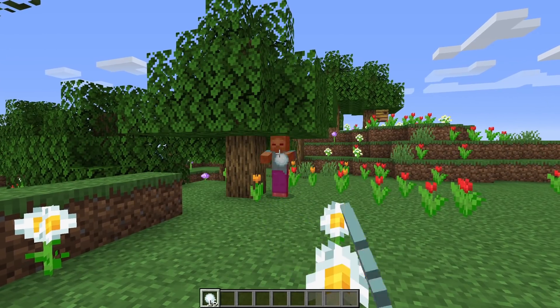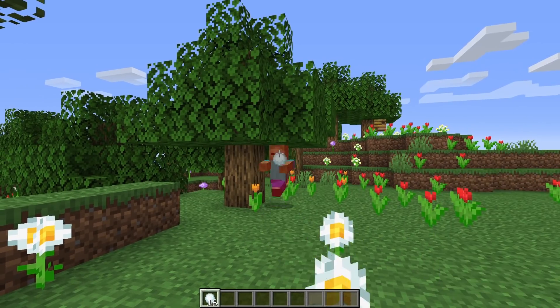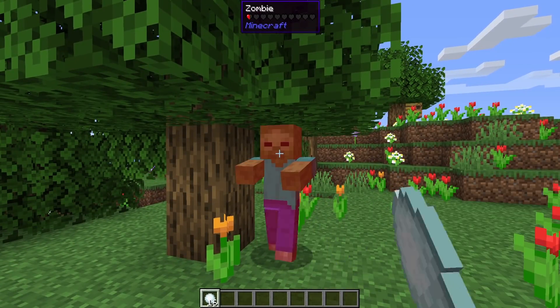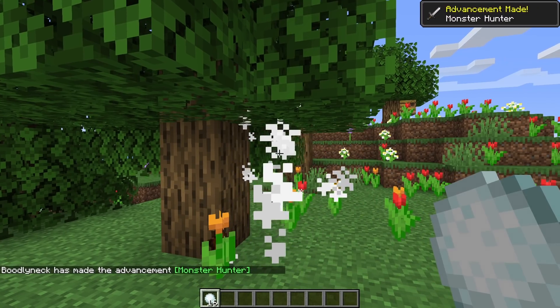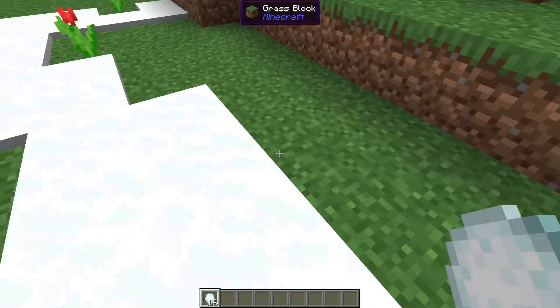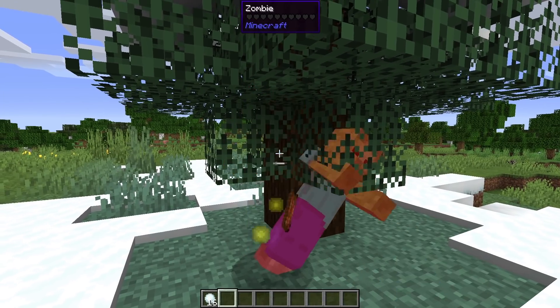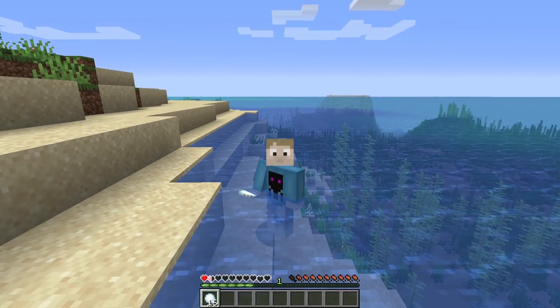Snow Golems are made of snow and they're weak versus anything that might melt them. This Origin packs ice in snowballs that you throw, allowing them to deal a little damage. You leave a trail of snow behind you wherever you walk, and you deal more damage while you're in cold biomes, but hot biomes and water hurt you.